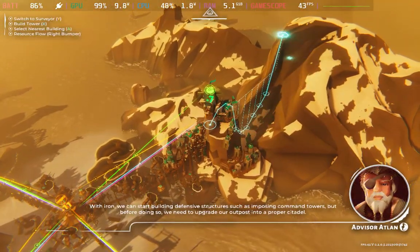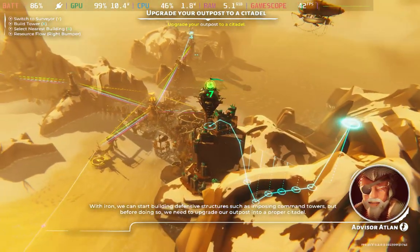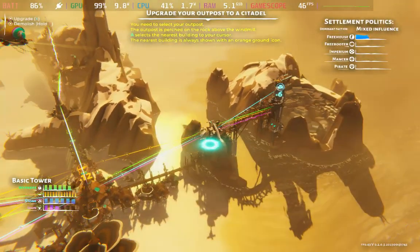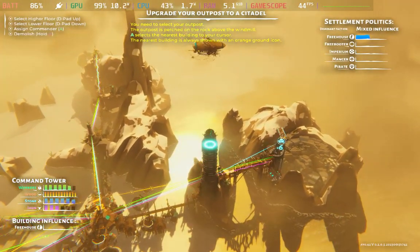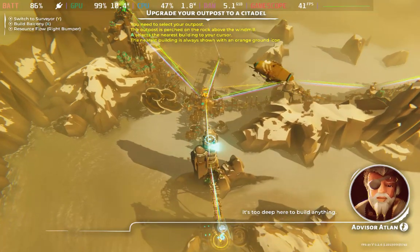With iron we can start building defensive structures such as imposing command towers. But before doing so, we need to upgrade our outpost into a proper citadel. It's too deep here to build anything.